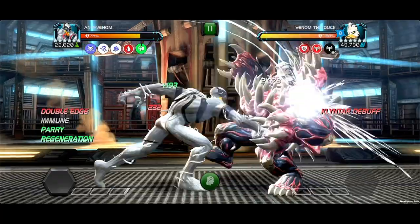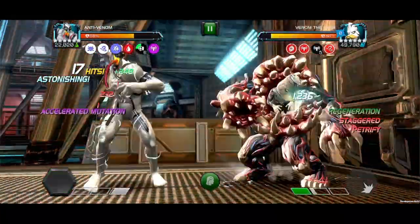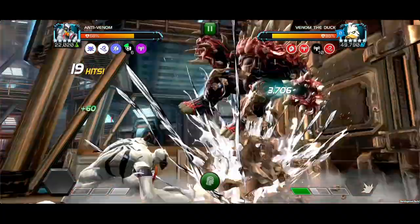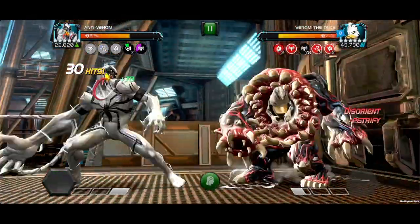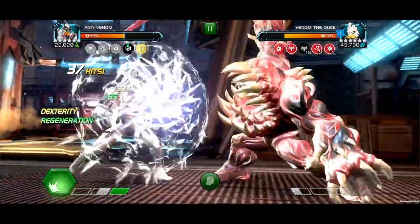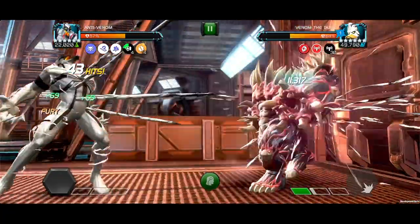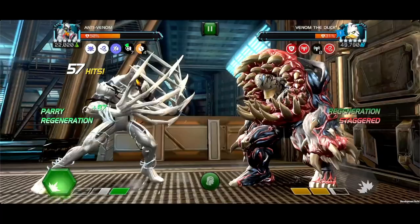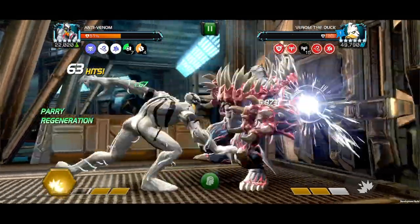For shorter fights, you can launch the Special 1 to gain additional Genetic Mutation debuffs, then launch another Special 1 to give you more time to build up your Genetic Mutation debuffs. From there, launch the Special 2 to capitalize on your buildup and gain that Fury stack to fuel your damage. If the opponent is still standing, rush back to the Special 2 and finish the fight.